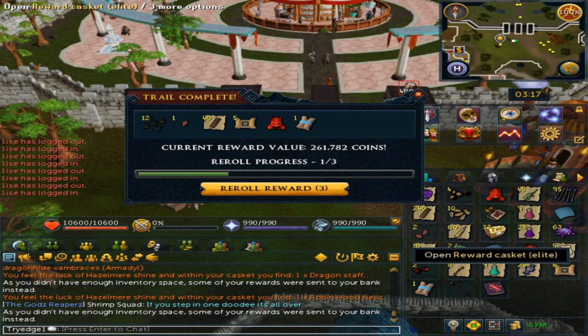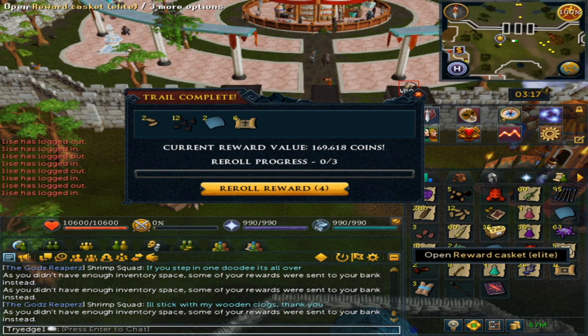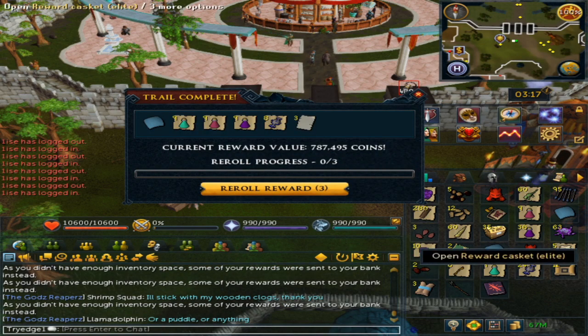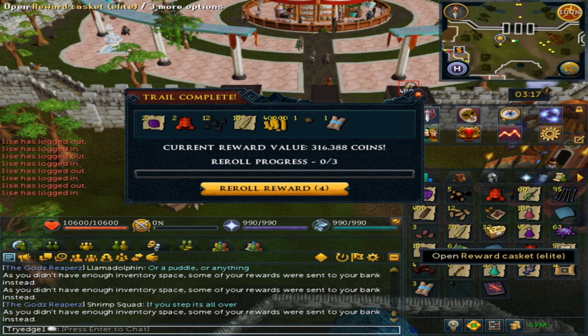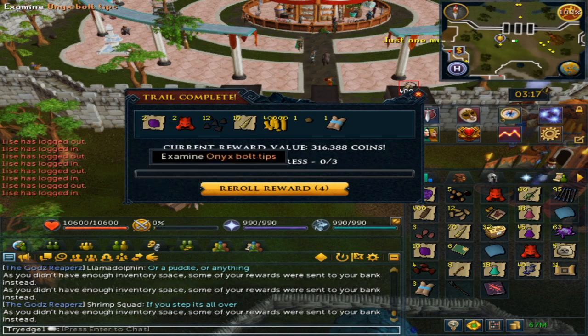I'm just 61 out of 71, and there's back-to-back master clues. Sadly we did not get a third back-to-back, and just look at those three pages of Saradomin. For some reason you get a ton — and I mean a ton — of dragon helms. Pretty much almost every casket I opened I got a dragon helm.